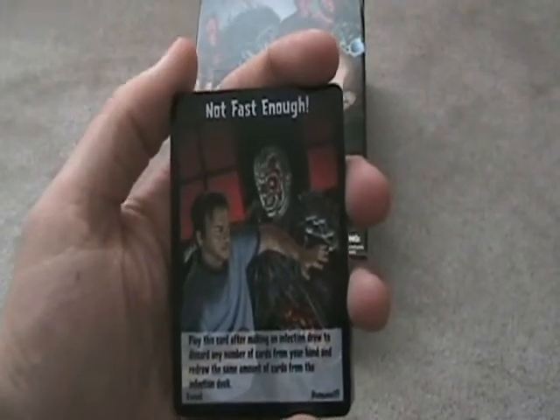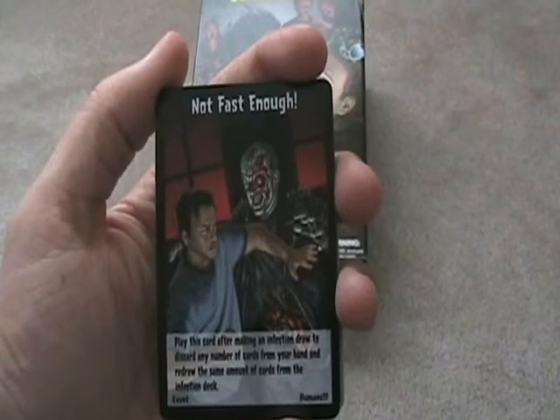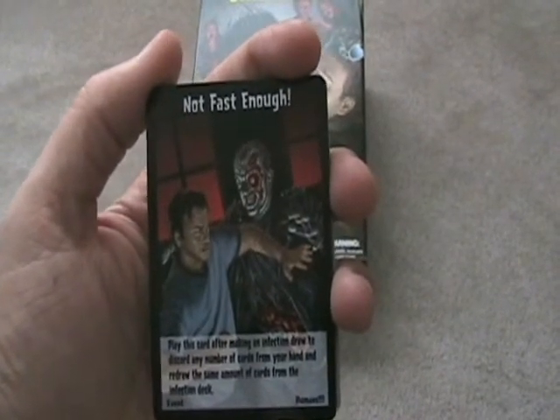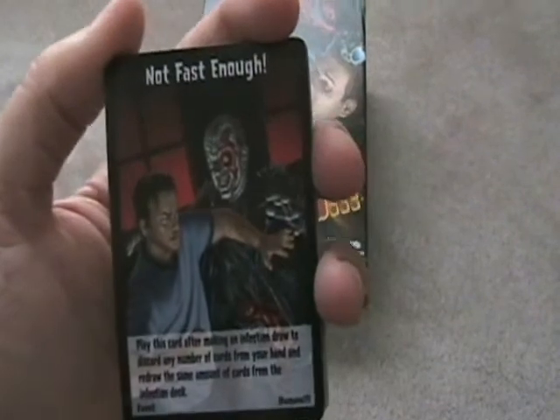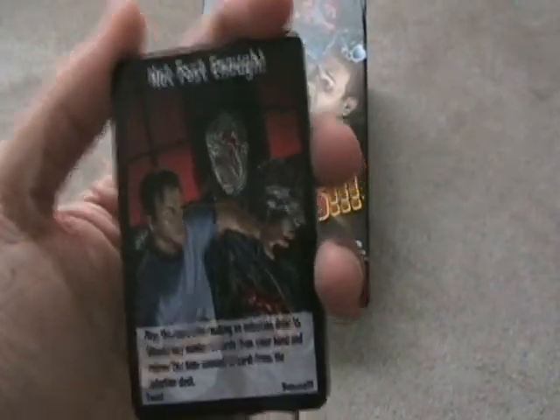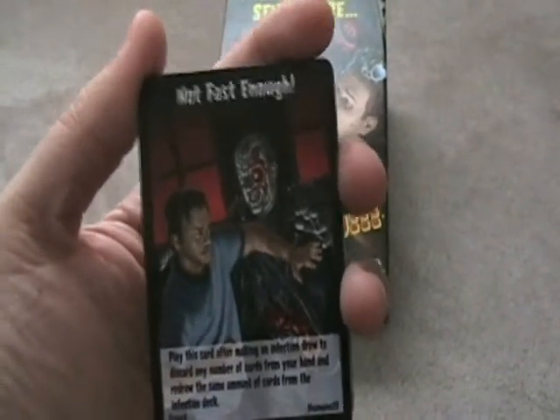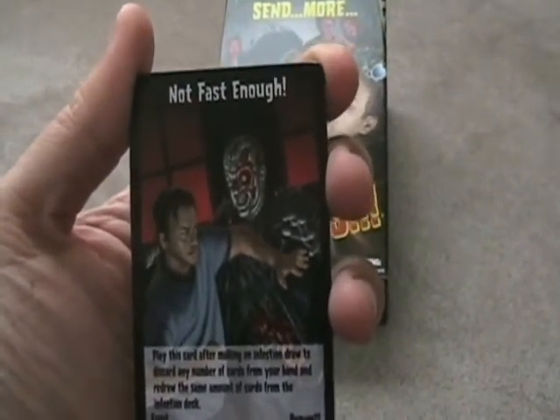Not Fast Enough: you play this card after making an infection draw to discard any number of cards from your hand and redraw that same amount. So if you infect someone, use this card and you get some new cards — you can redraw if you want to. I don't see this card used that much, but it is a very helpful card.